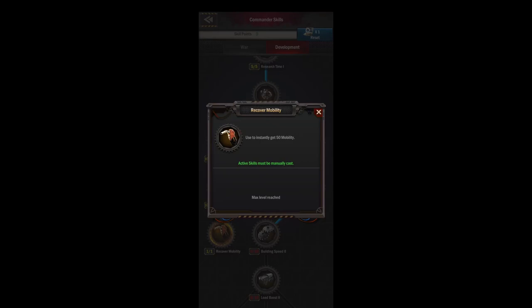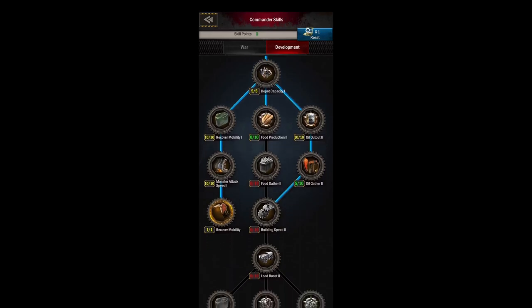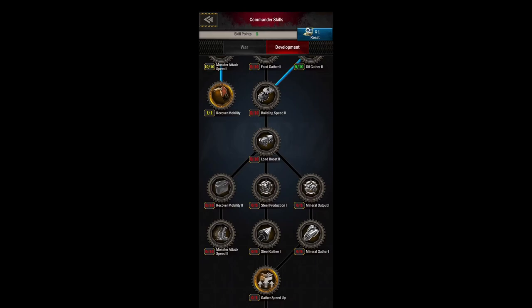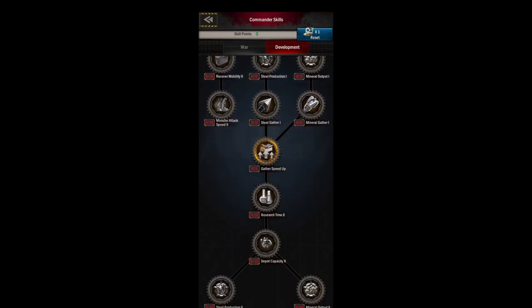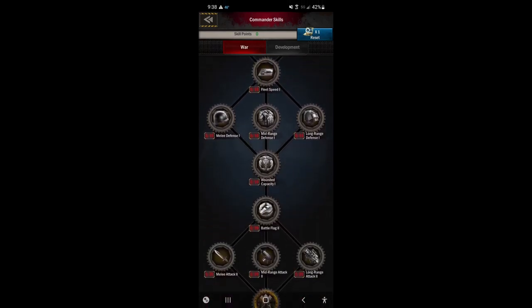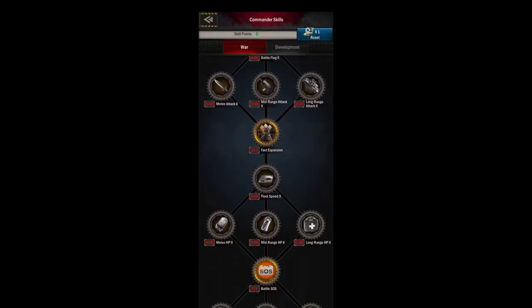My favorite thing to do is rush SOS instead of just fighting all the time — play more passively, grow silently, and then wreck people later on. I like to get that recover mobility, get your building speeds, get your other recover mobility, and then start putting points into your steel or mineral production. If you want to, you can go back into the war tree and start putting stuff into your long-range HP since you're going to be doing a lot of 1-1-1-TAing. If you don't know what that means, we'll discuss it later. For now, I'd just put everything into development and rush that SOS.